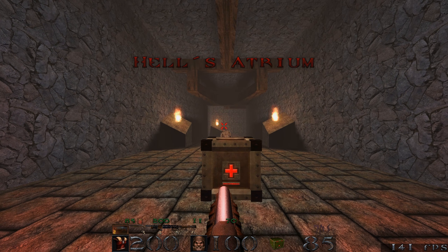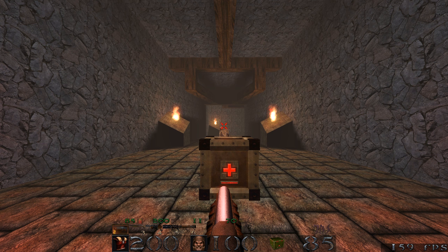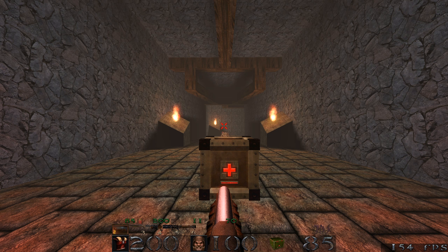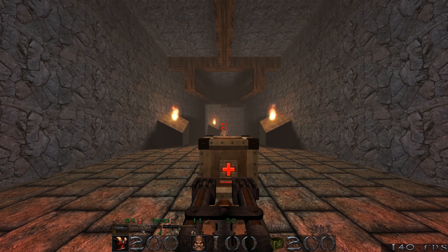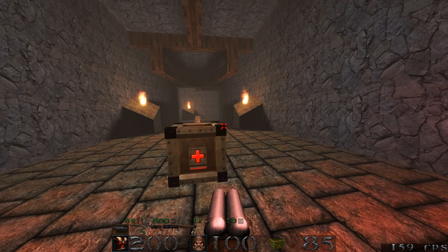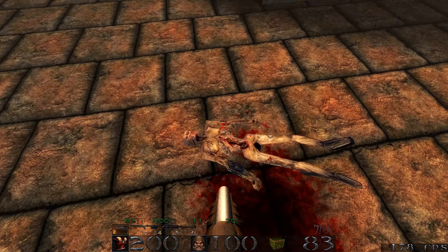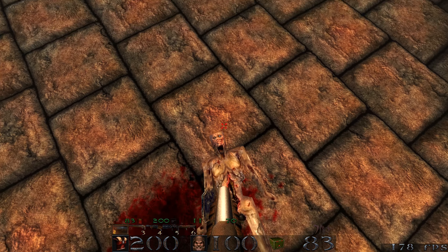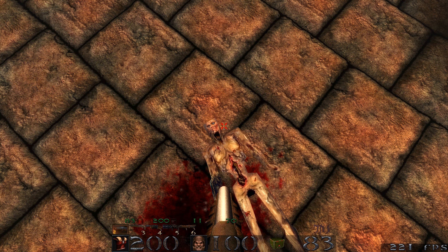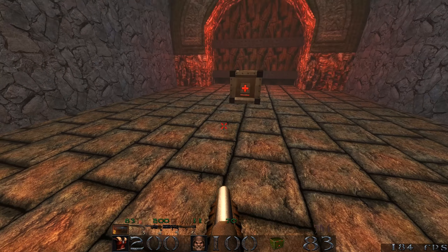Right, so here's Hell's Atrium. This particular level has 98 creatures and 4 secrets, which in comparison seems relatively low. Something I just didn't realise until a moment ago - if you stand on a zombie, not that you're going to do it very often, he can't get up. Just a worthless bit of information there that you may or may not already know.